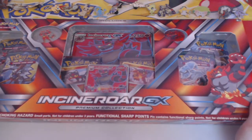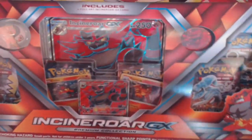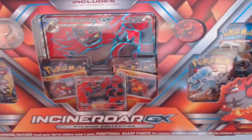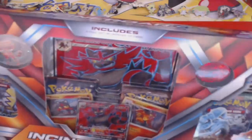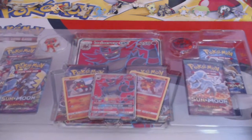Brand new Pokemon product time - Incineroar GX, which came out yesterday as of recording this video. I got the Incineroar GX; the other two available are Primarina and Decidueye. This is the Incineroar GX Premium Collection Box - let's see what's inside.